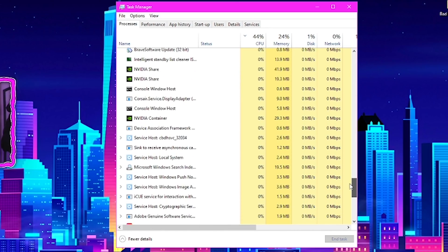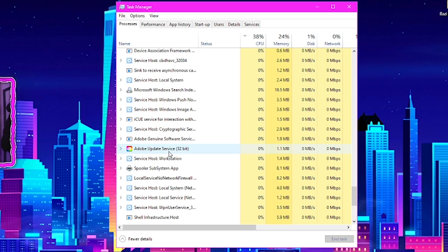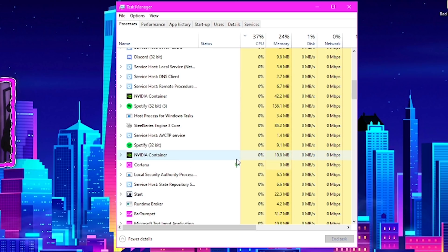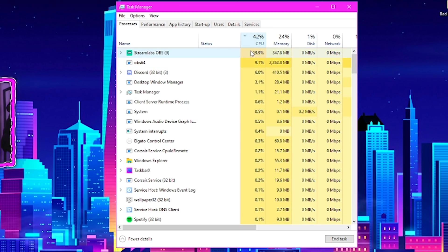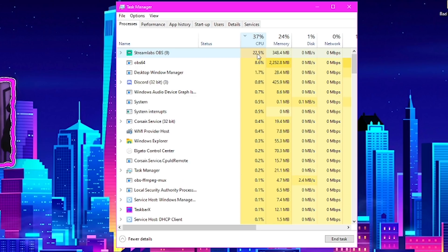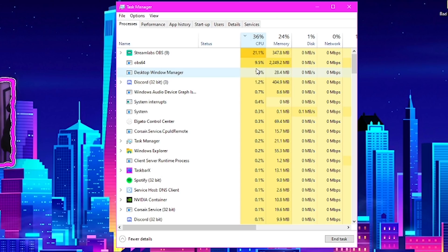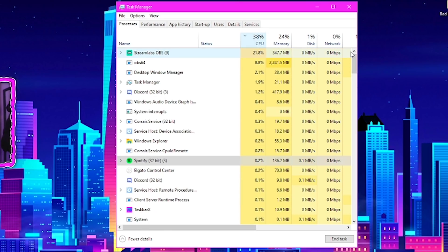Don't go through and end absolutely everything, because things like Service Host, like User Manager — a lot of those come from Windows and are default Windows processes that you need for your PC to function correctly. Just don't end processes you are unsure about, but end the ones you know 100% you don't need running. Sort by CPU usage — the arrow facing down will show you what's using the most at the top. Right now all my CPU usage is coming from Streamlabs OBS. Discord is using 3%, but it may be using more for you. You can try ending things like Discord when playing Fortnite to lower your CPU usage.